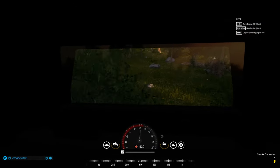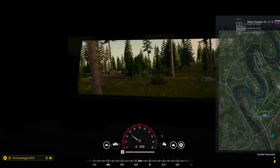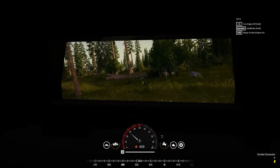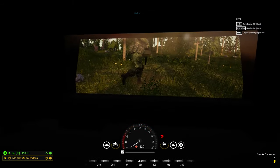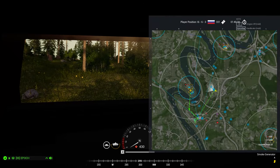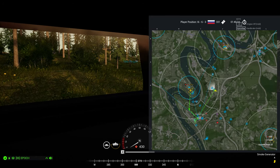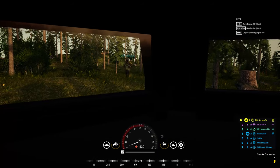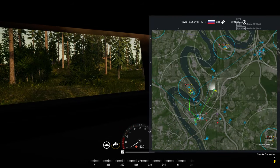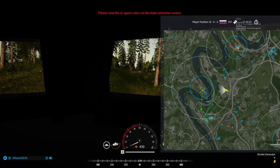To travel 1000 meters on foot holding the sprint key the entire time, it would take you 3 minutes and 55 seconds. In a Striker, the same distance can be traveled in 1 minute and 19 seconds on open ground, and as little as 51 seconds when on any road. Let those numbers sink in for a moment. Even if you aren't in the immediate area, it's still worth your time and the squad's time to load up and be transported to their destination. These three things should be enough for anyone to listen to the voice of reason.